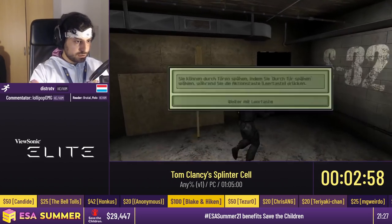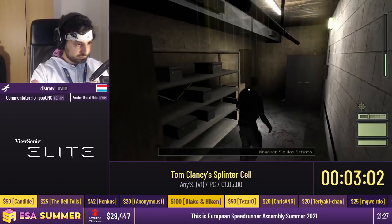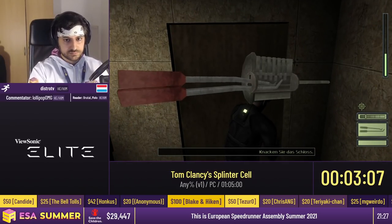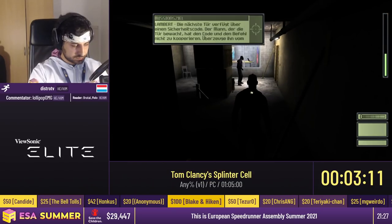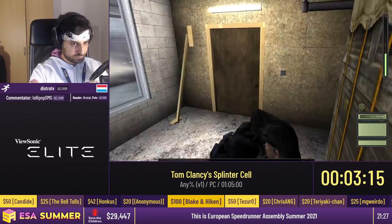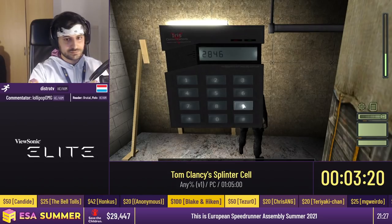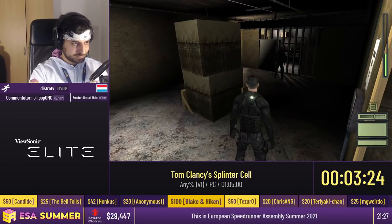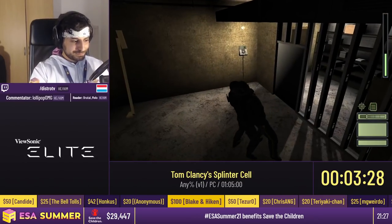I can also quickly interrogate people. So we're going to be lockpicking a door here. The interesting thing about lockpicking is that it's always the same lockpick sequence, so Distro always knows how many times he needs to click to open a door. For this section we're learning to interrogate NPCs, asking for the door code, then entering it on the code lock. Code locks in this game always have the same code, so Distro just remembers all of them — he definitely doesn't have a spreadsheet.